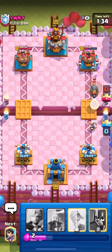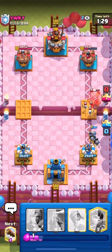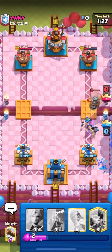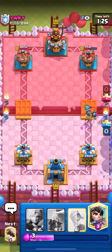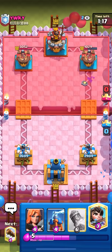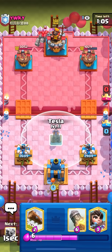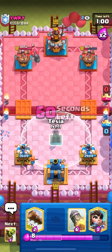He goes for a terrible skarmy — classic golem player — but I'm just going to guards here on this flying machine. It's still going to be hard to defend though because skeleton dragons and flying machine are just really tough cards for log bait to defend in general. He might just go for another golem in the back. He played skarmy, flying machine, skelly drags, arrows — yeah so he is back to golem. I'm just going to start my defense with a valkyrie in the back and once I hit 10 I'll go for a tesla in the middle.